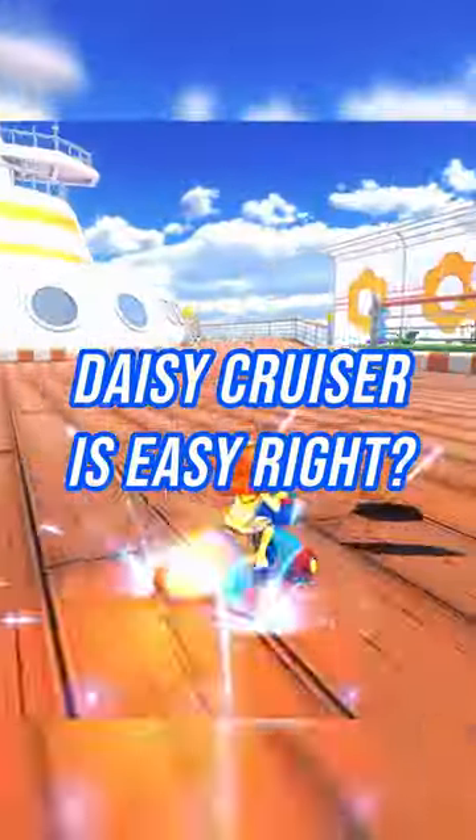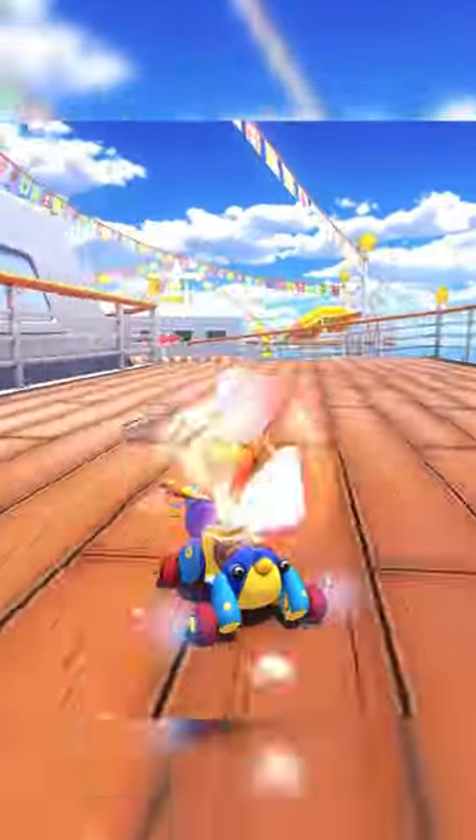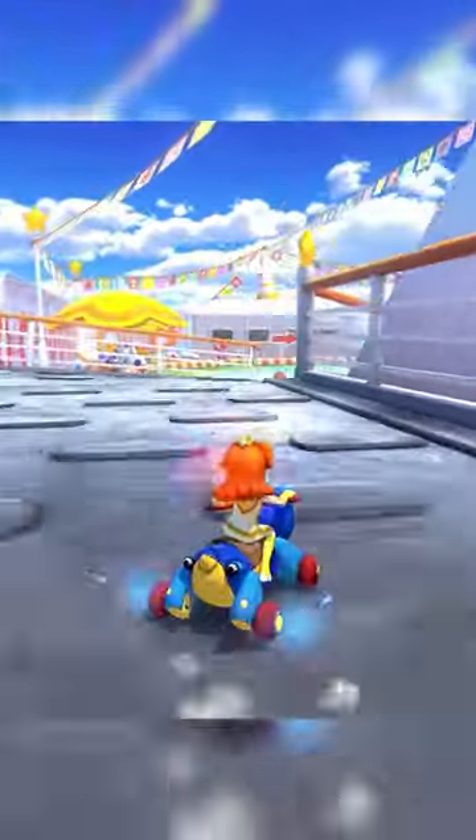Daisy Cruiser is a pretty straightforward track, right? Wrong. There are a ton of really cool and helpful strategies to learn here. The first one is to go right at the start of the run, since the left-hand side is both slower and only has a single-item box set, just like the right side.